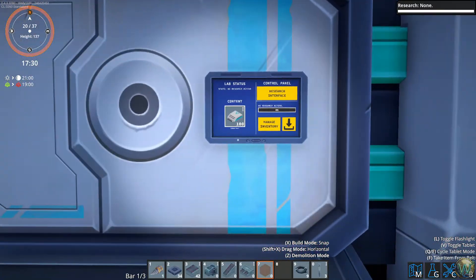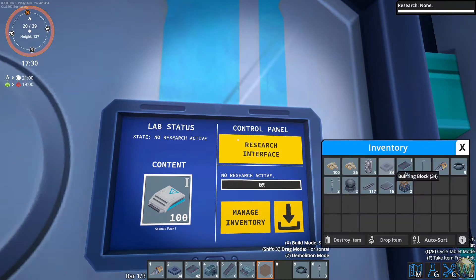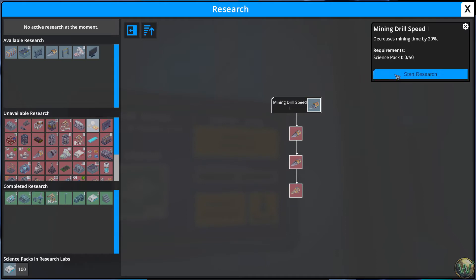We have a crap ton of science made. The thing we researched last time - inventory capacity - is completely done. So I do have a much larger inventory now - eight additional slots, another row. We're just going to do a couple of unlocks here.